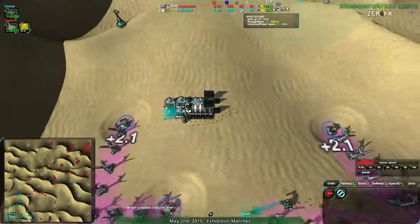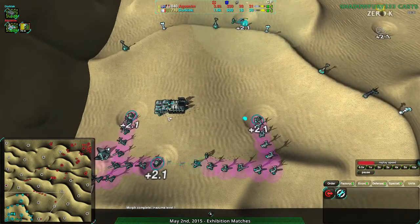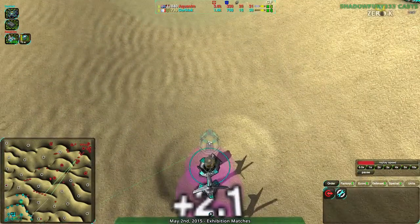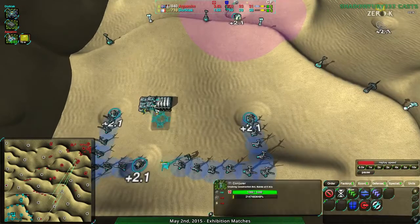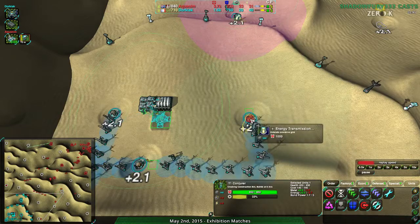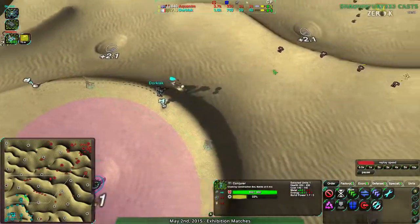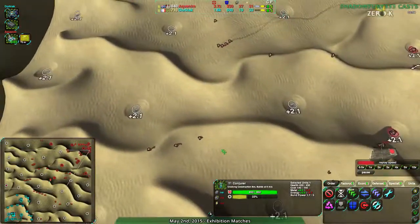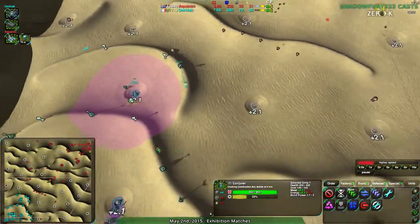Dorkiak, you only have plus 20 metal — even with the overdrive, I don't see the point of this many Caretakers. They are building up the pylons and a second pylon right there, which I think just barely has the range — yes, it will connect. This Metal Extractor will be built up. But right now, Aquanim has twice the army. They have a huge amount of the map; they are spread everywhere. The only downside is they aren't really unified in one area, but they're fine. Aquanim has not much to worry about.